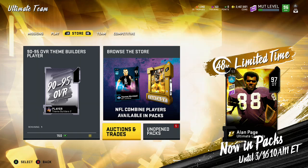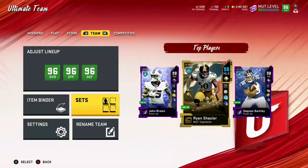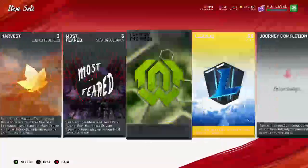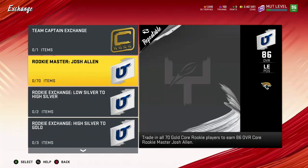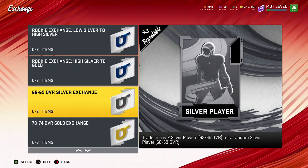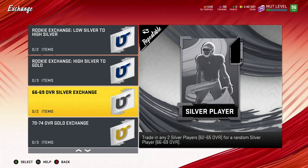EA hasn't really dropped any new content yet. We gotta wait till Wednesday probably for the free agency promo, and then Friday we're getting the series update. There's really not much out - methods are dry right now, it's all the same stuff. So we're gonna do something a little different involving the 66 to 69 exchange.